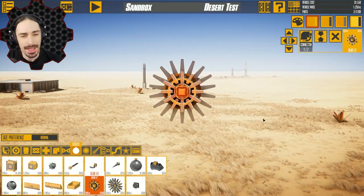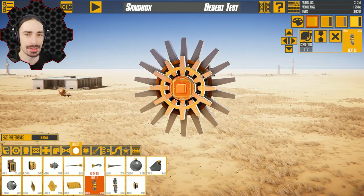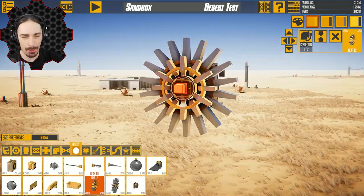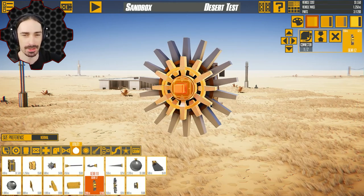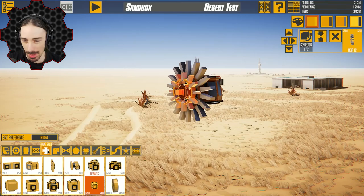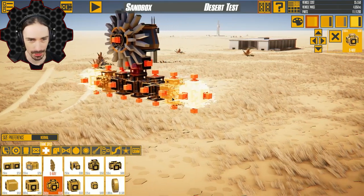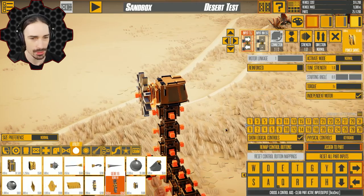Welcome back to the channel. Today I'm going to be playing with gears in Instruments of Destruction. Out of all the sandbox games I play on the channel, this is the first one to actually implement gear pieces into the base game. What I want to do in this video is experiment with creating one of those crazy gear ratio things that ends up becoming impossibly difficult to move, or just translates into ridiculous speeds — assuming this is even possible in this game.